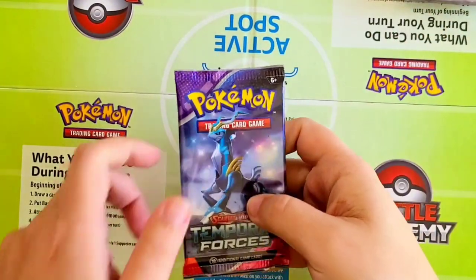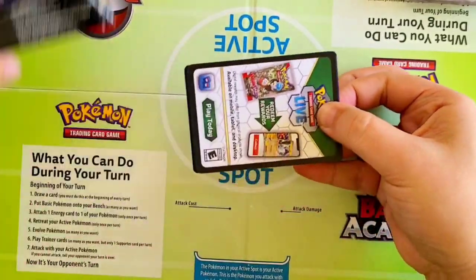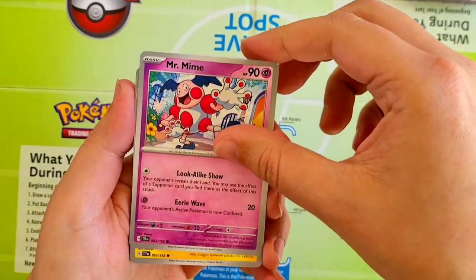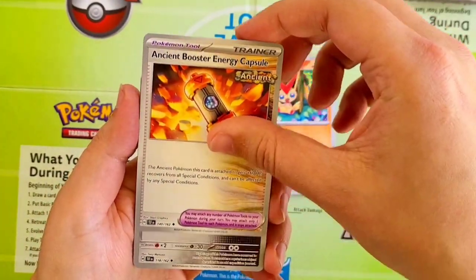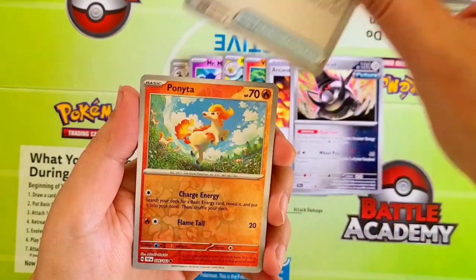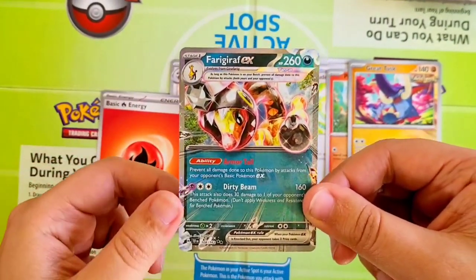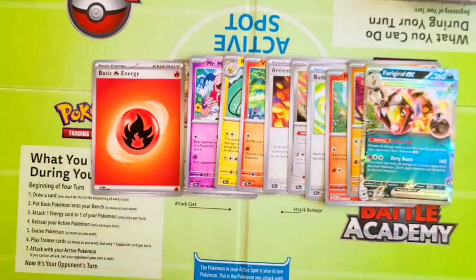Now going to the right side for Temporal Forces — still looking for those ACE SPEC cards. This set does have some pretty sought-after cards ever since they changed the format. Every pack comes with a holographic on Temporal Forces, which is really, really nice. Starting off here with Tranquil, Mr. Mime, Raichu, Victini, Ancient Booster Energy Capsule, Iron Treads, and Buddy-Buddy Poffin — super sought-after card right now. Our Reverse is going to be a Ponyta, followed by a Great Tusk, and a Farigiraf EX. Really cool, super sweet — pulling out an Ultra here, definitely needed this one for the set. We are doing the Reverse set for Temporal Forces, so we will be putting that binder together and will keep you posted on those binders.